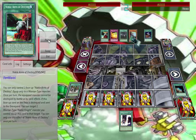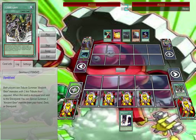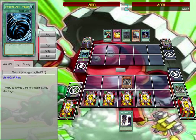And this is where he makes the funniest mistake — he MSTs my Gear Town, allowing me to get my dragon out on the field. I mean, who does that and lets you get a 3000 attack dragon? Pretty stupid, I know.